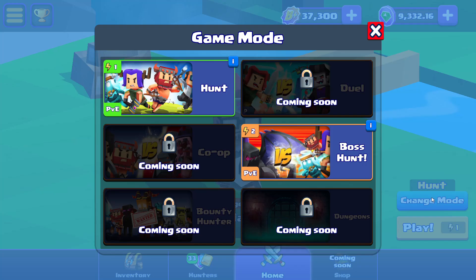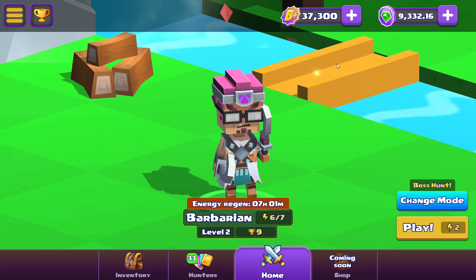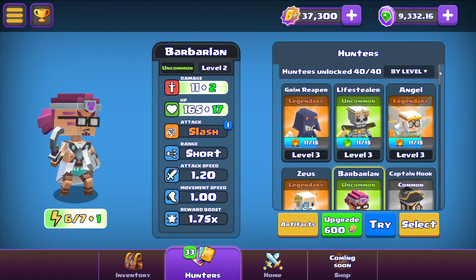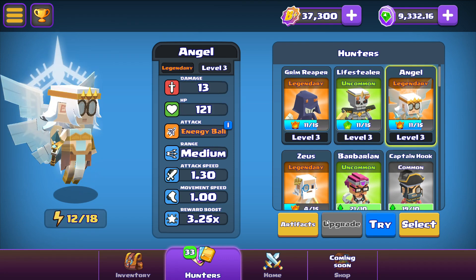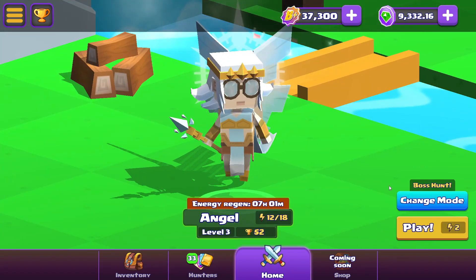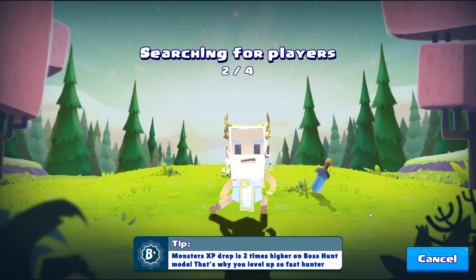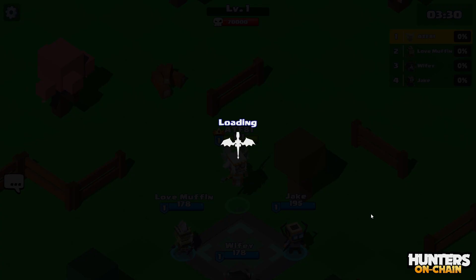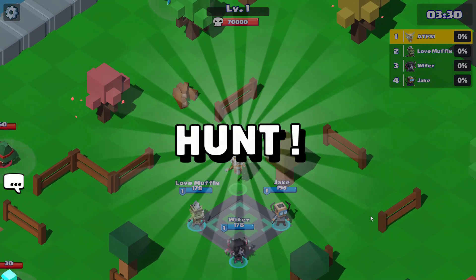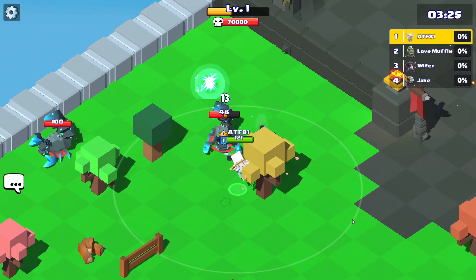You can change the mode to Boss Hunt, but I don't recommend this if you're trying to get trophies, because there are higher ranked players and the AI is actually pretty good in Boss Hunt. Let me try it anyway with the legendary and see if I can do something. It costs two energy to play Boss Hunt. In this mode you are actually working on a team, but the person who does the most damage to the boss will place at a higher rank.